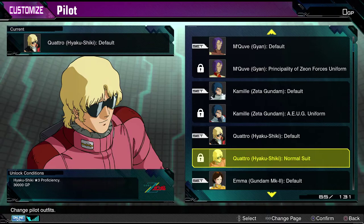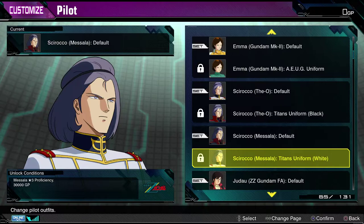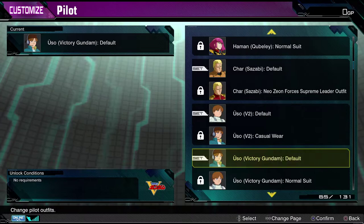Lieutenant Emma. Scirocco — from Jupiter, not Mars. Judo. Hamon Karn. Char. Uso — all the different versions of Uso. Katagina. We don't have a long-haired Katagina, which is interesting, but we have Domon. Sai Sai Chi.